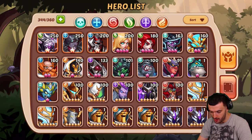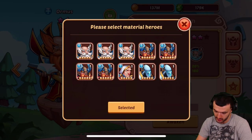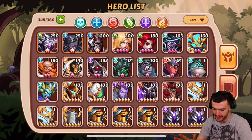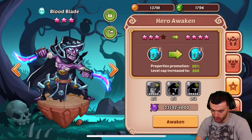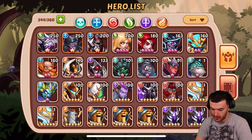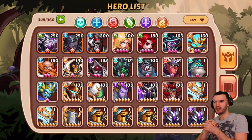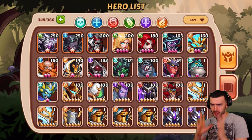The next hero is probably gonna be Ormus, because I actually have three more Ormuses so I can do Ormus fairly fast. 10-star Ormus should be my next one. I don't have any more Blood Blades and I'm not really going for Blood Blade right now. The next heroes I'm probably going to be working on are Kamath and Cruz — they're doing some good things on the battlefield and I'm really liking what I'm seeing from them.